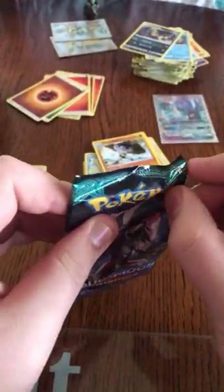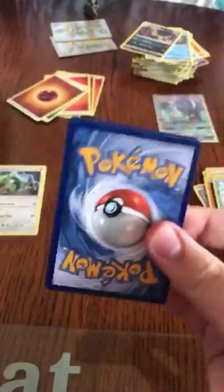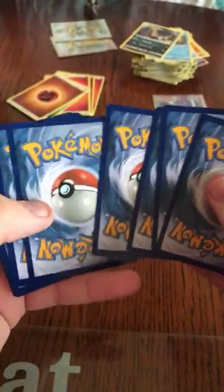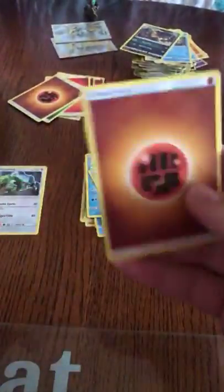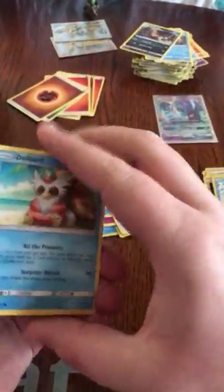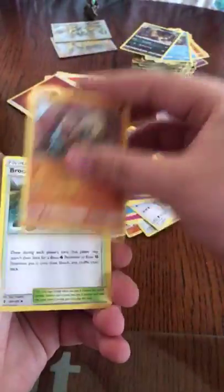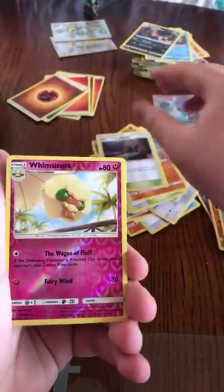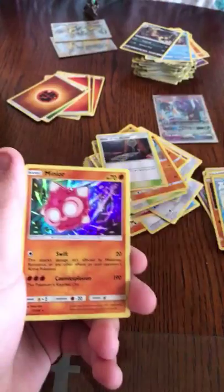Next Guardians Rising pack. So a Delibird, Mudbury, Slowpoke, Goomy, Rockruff, Bruxish, Gligar, Ultra Recon Squad, Whismur, and a Miner Hollow Rare.